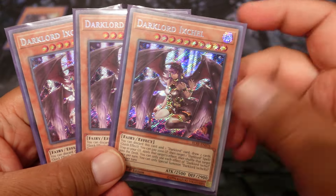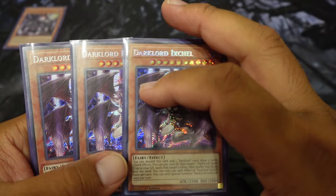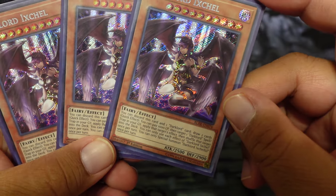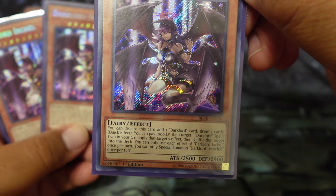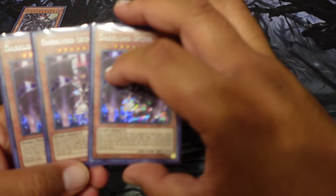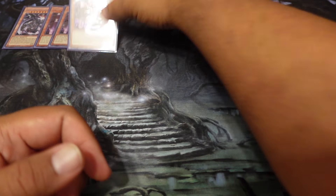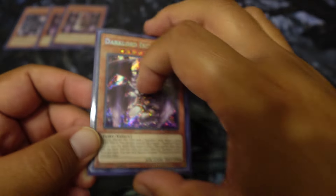Three Ixchels. She's like the gas for the deck, turboing out. You discard her and another Dark Lord card to draw two cards. And then the quick effect — she has to pay 1,000 life points, then target a Dark Lord card or spell/trap card in your graveyard and apply that effect. You shuffle that card back into the deck, and you can only do this once per turn. You can only special summon one Ixchel per turn. She's like Put-In's favorite card in this deck — the design and everything has always been really nice.